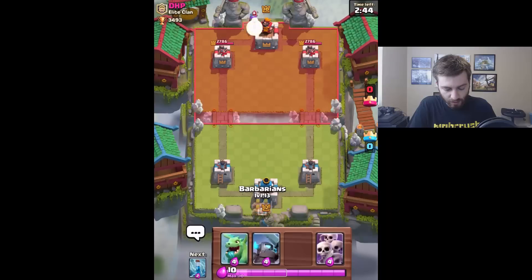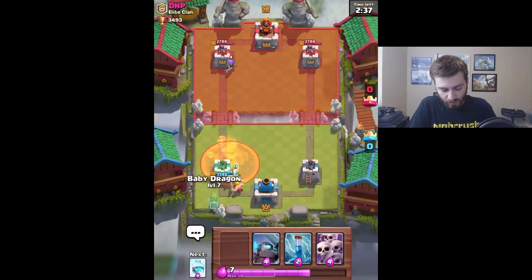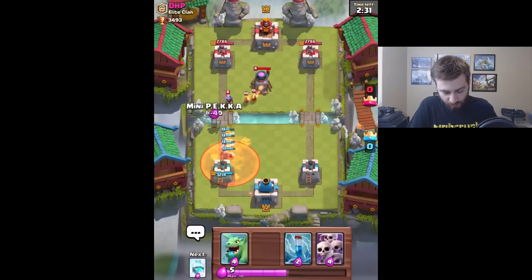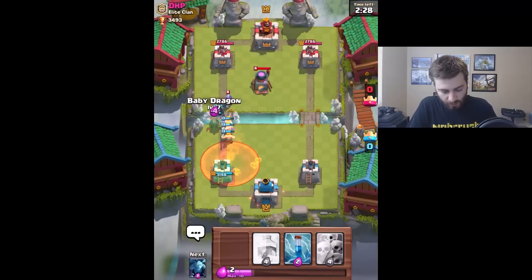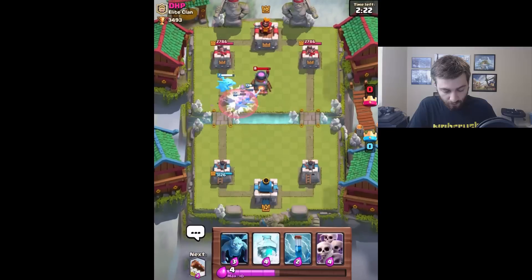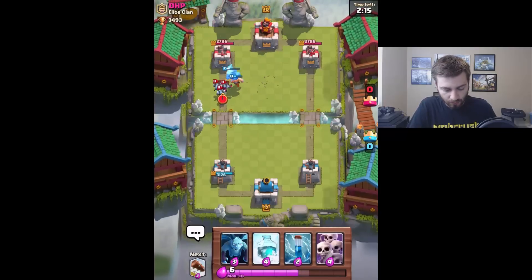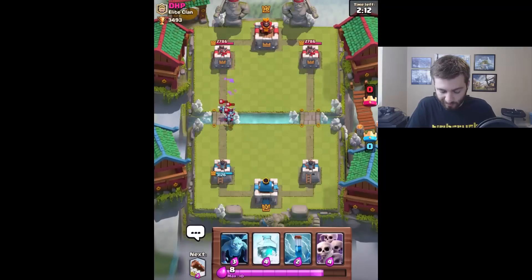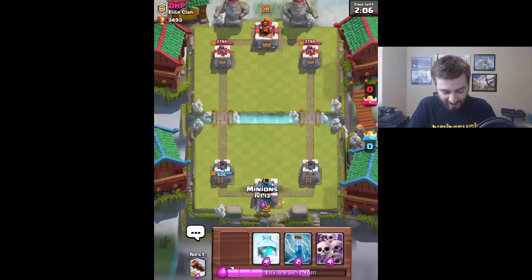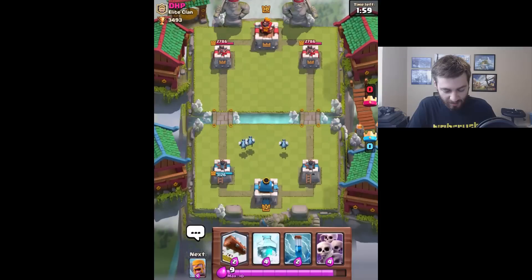Okay, musketeer - we'll drop barbarians on this side here. I wanted them to split up but half the time they never do. He's going to poison spell, oh that's rough. Once the musketeer gets closer we'll just drop stuff. He's level 10 so we have a little bit of an advantage there. Fire spirits though - I do have freeze but the baby dragon doesn't deal enough to warrant using it. These fire spirits are gonna wreck the skeleton army, this is not good.